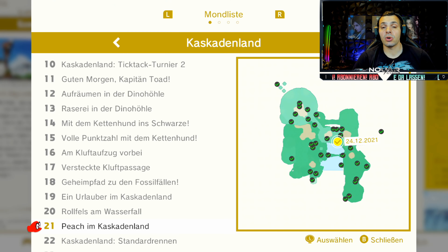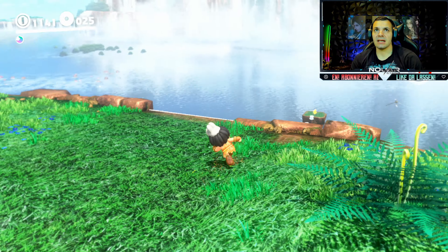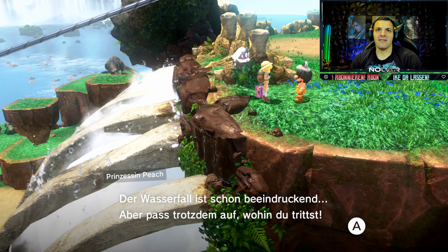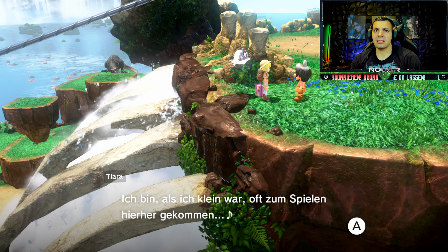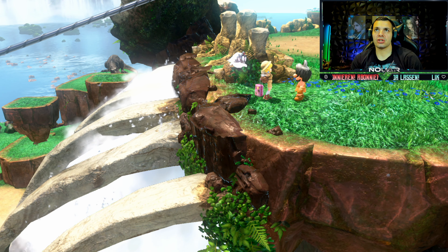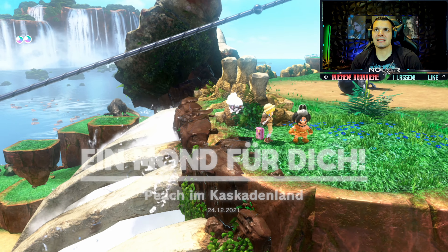Den Power-Mond 21 bekommt ihr natürlich erst, wenn ihr Bowser besiegt habt, also durchgespielt habt und Peach frei ist. Peach im Kaskadenland findet ihr hier. Auch hier sind wir an dem Checkpoint wo diese zwei Kettenhunde sind und hier die 2D-Area ist. Und da hinten steht Peach - sie ist auf Wanderschaft, auf Reise. Wasserfall ist schon beeindruckend, aber passt trotzdem auf wohin du trittst. Ein Power-Mond ist aus dem Wasserfall geplumpst - ein Glück ist er noch heil, bitteschön, er ist für dich. Sehr schön, Ehrenfrau.